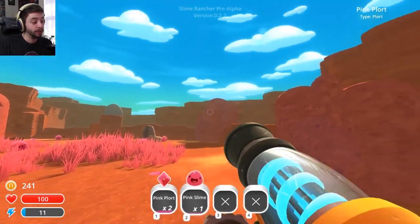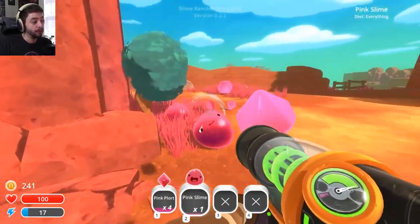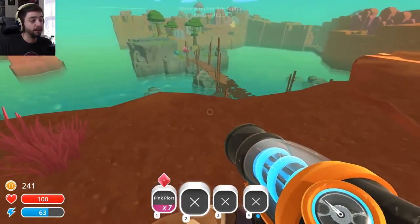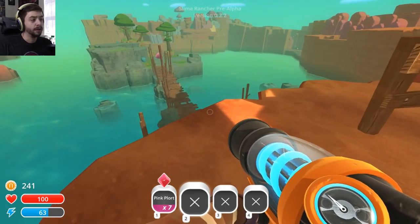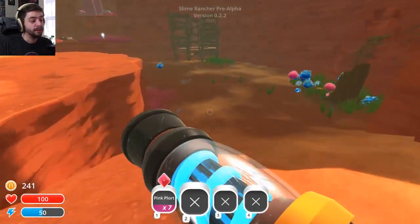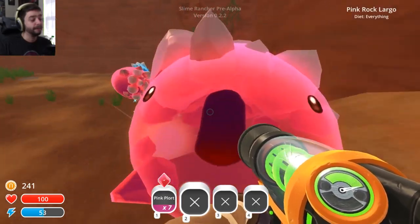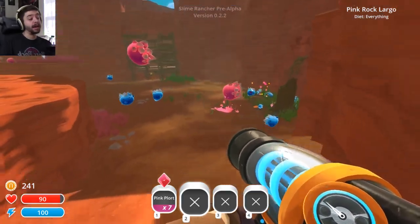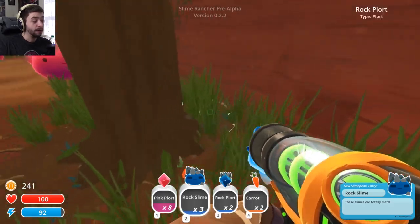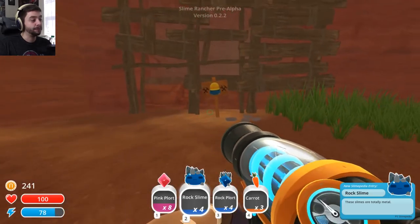Let's get the plorts. I just want plorts, man. I want your poops. Give me all your poops. Get out of here, you damn assholes. Let's take a look around what's over here — oh, it's like a little... is that a big slime? Is that actually a... and there's like rock slimes. What the fuck? They hit me! These slimes are totally metal, apparently. I guess we should make maybe another corral for these.